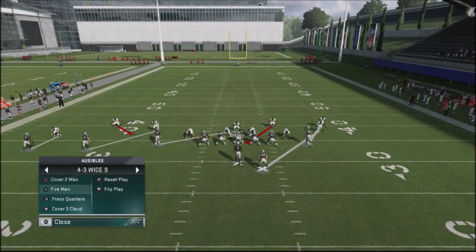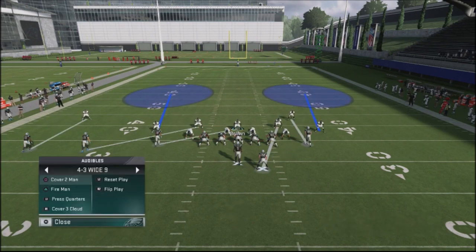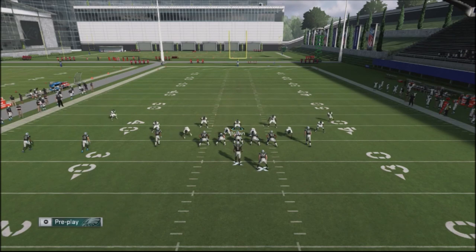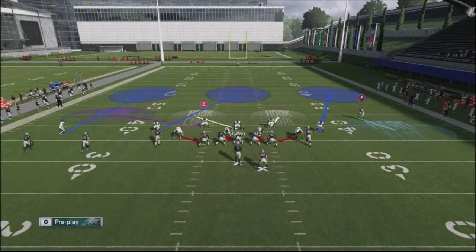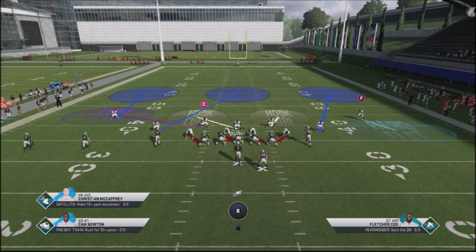I can go into fire man and show the same type of look — I've got man coverages. I can go into cover four, show them the same type of look. I've got cover three, show them the same type of look — a hard flat out there, a curl flat, a deep third going over the middle. He's seeing the same look over and over again. That's one of the things top Madden players do with their coverages: show their opponent the same shell up front, and then throw different types of coverages at them.